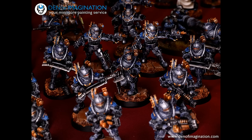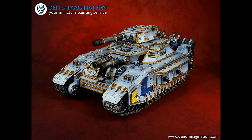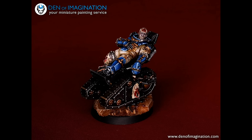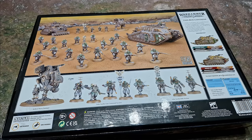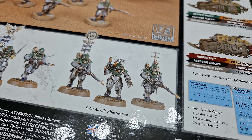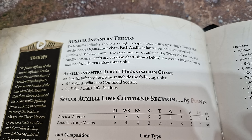Ogrens aren't out in plastic at the time of making this video, but I'm almost certain they will be. Looking through the Solar Auxilia section of the book, you can see pictures of new-pattern tanks with extra filigree around the edges, and the Ogrens look a bit shinier with more bits on them than the resin versions you can currently get. I would sit on your money and wait for the Ogren to come out in plastic — which will probably be 28 years time knowing Games Workshop — but when they do, buy a chunk of them.